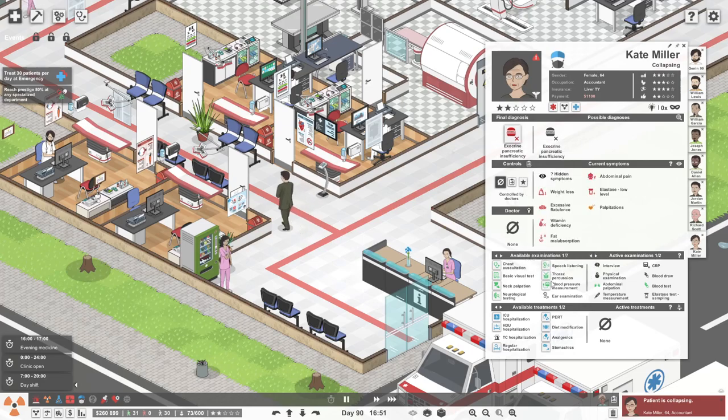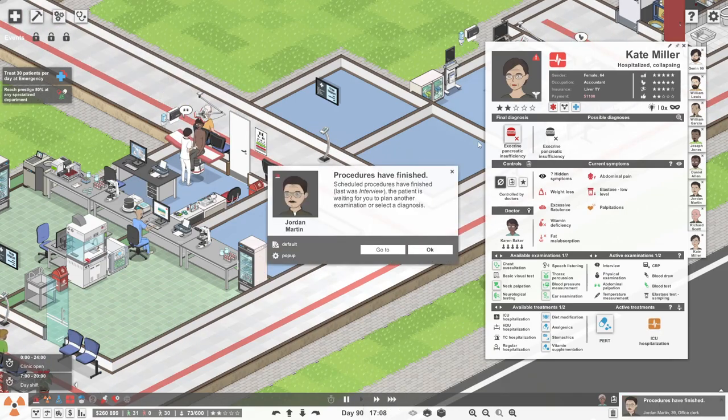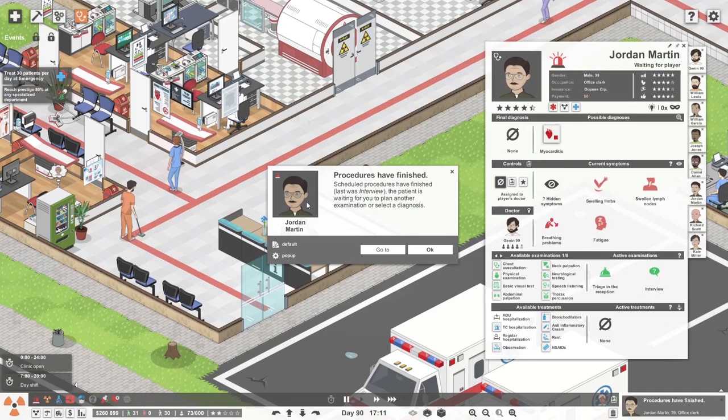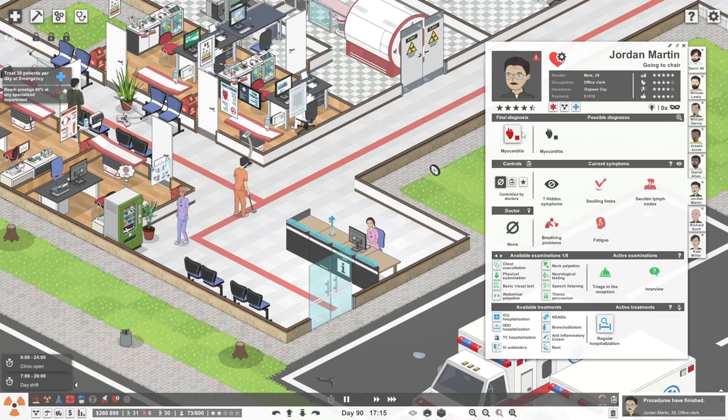Why didn't she get... she's only new. There's another one being admitted to ICU. He's got myocarditis - and it's an admission. IV antibiotics, bronchodilators... but not for that kind of breathing problem.